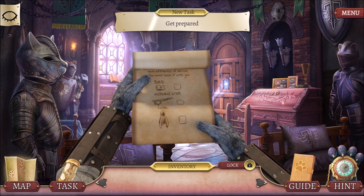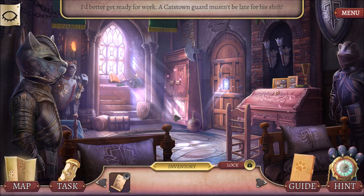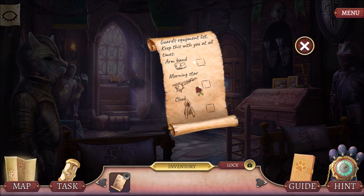So this is a tutorial area. It teaches us how to play the game. What we want to do is find these three items. We'll find those items and then we'll leave this room. So let's explore a little bit.